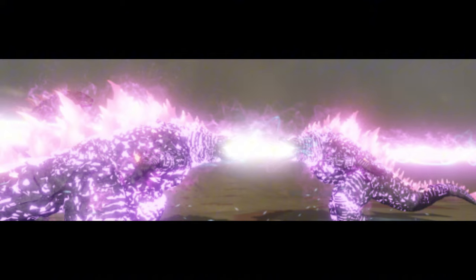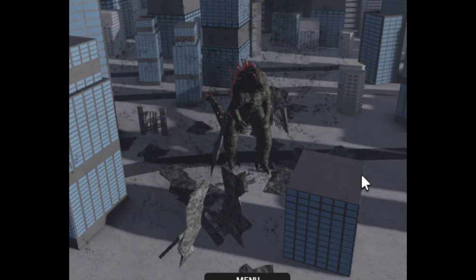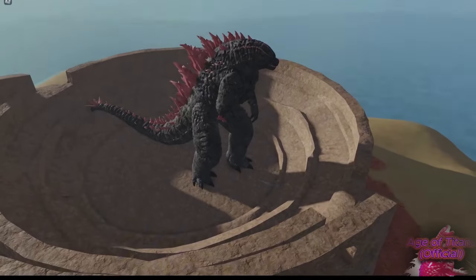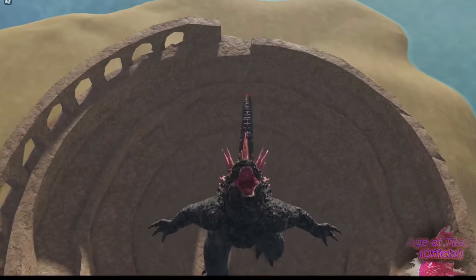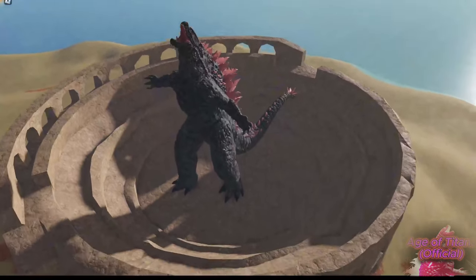There are three players using the Evolved Charge Atomic Breath, and this is the first time we can see a beam clash. The beam clash looks really cool, though I don't think this is a full beam clash because it shoots behind them. This is what the game map looks like — you can see the buildings, the Evolved Godzilla in the main menu, and one of the maps for Age of Titan.